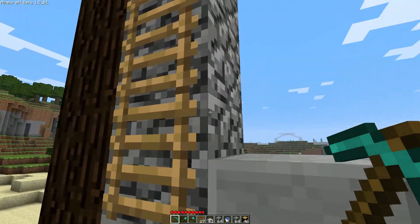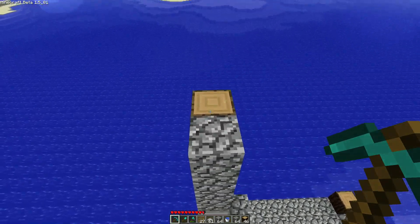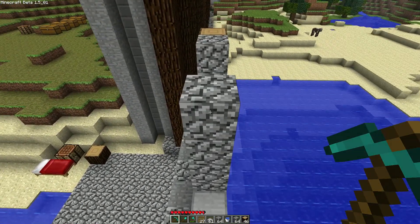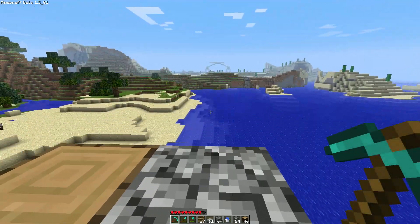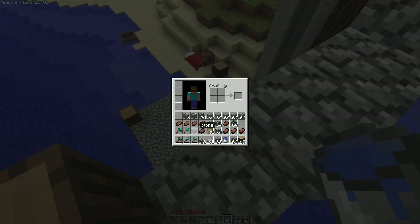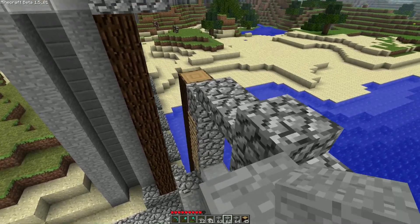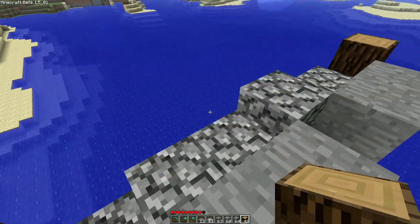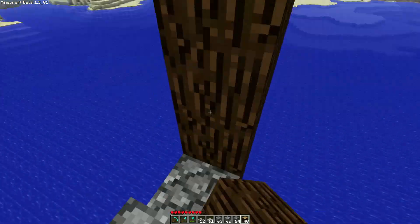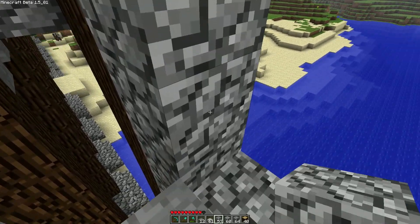The good news is we do have a lot of cobblestone from the various big projects we've done lately, such as the squid farm and the massive room in the mining area. We've got loads of cobble still in the mining area. Some of this cobble actually came from there. Let's add some stone behind the half slabs and then we can continue that upwards.